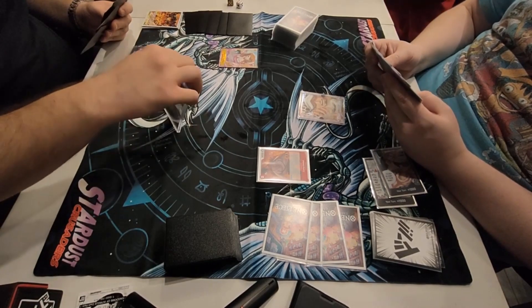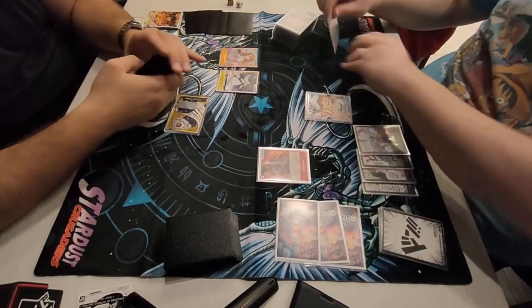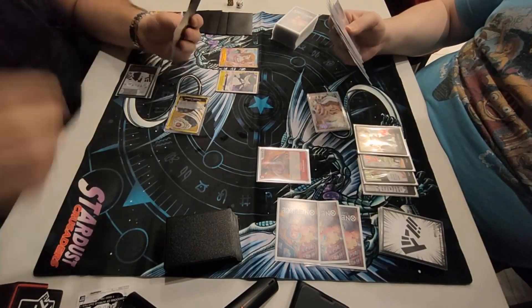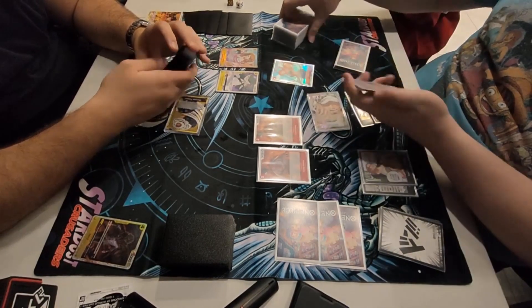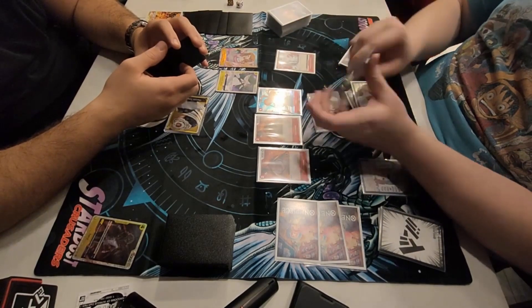The Katakuri player goes ahead and plays a free drop Perospero, swings with Katakuri — I'm going to take the life. He plays a Brulee. Interesting choice, not playing Perospero; maybe he just doesn't have it. We're going to swing 5 into life with Trafalgar Law. He counters with the blocker Sanji. I'm going to rest 2 to play another Dadan, looking at the top 5 cards, adding another Nami — double Nami and double Dadan. That's pretty good.